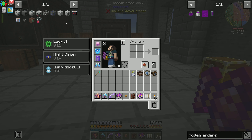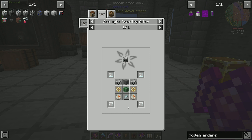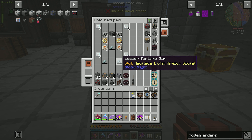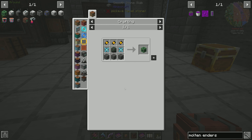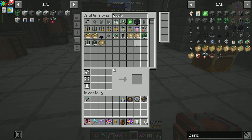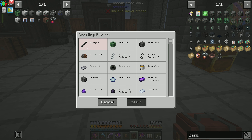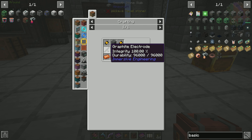Today we are going to continue working on our Astral Sorcery stuff — really working towards getting our fluid laser bases and fluid laser drills. We need a total of three of these. Looking at the recipe, I have all the stuff we're going to need: three tartaric gems and everything except for the basic induction matrix. If we go in here, it's because I taught the system how to make the basic induction — and if we click on this, we need graphite electrodes. We ended up needing them now in order to make the energy cube.